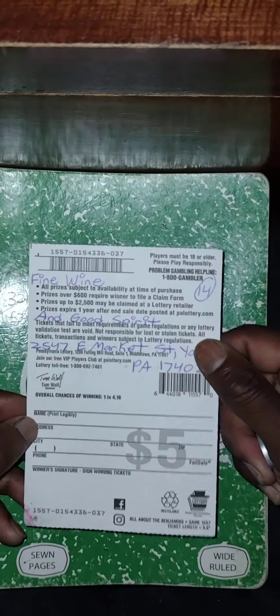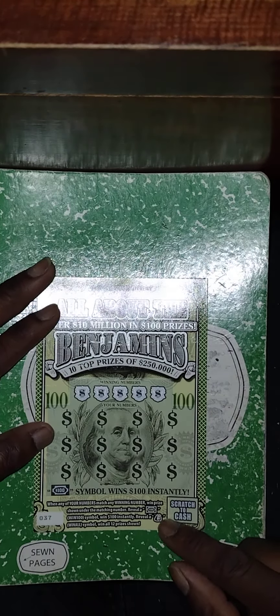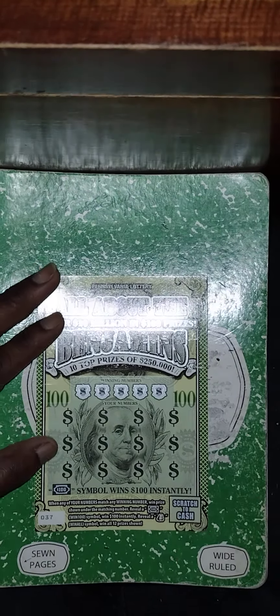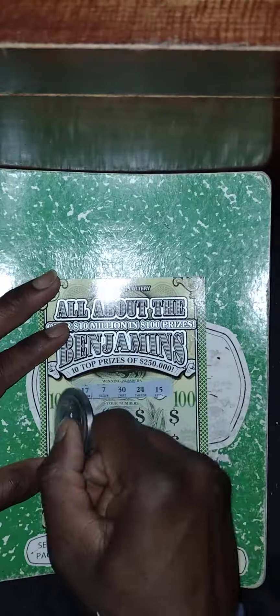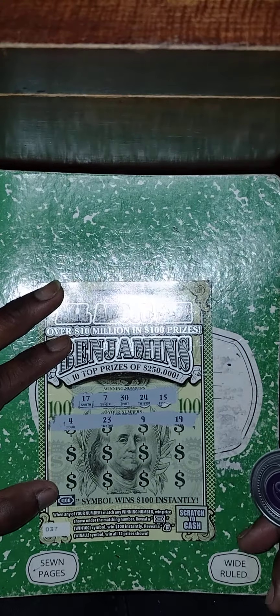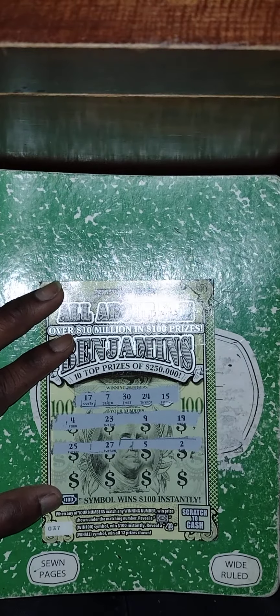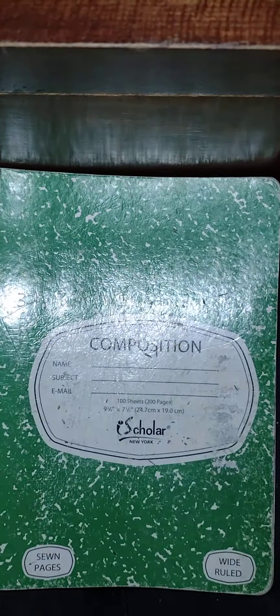Next ticket is All About the Benjamins, also from Fine Wine and Good Spirits. Number match game — get a hundred dollar bill to win $100, or get the Benjamin head to win all 12 prizes. Winning numbers: 17, 7, 30, 24, 15. No matches in the first row, no matches in the second row, no matches in the last row. This is a loser.